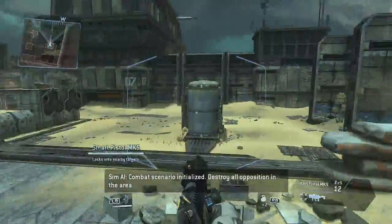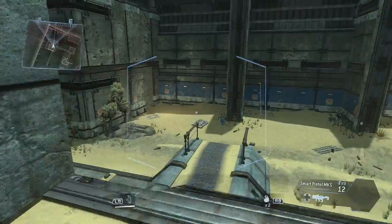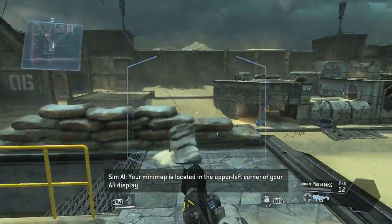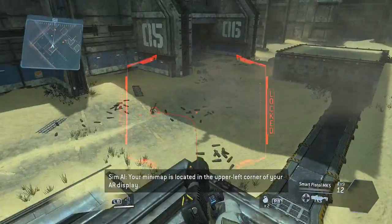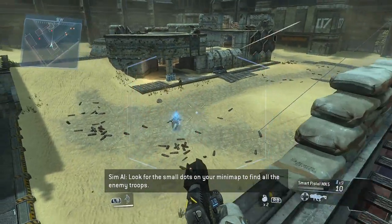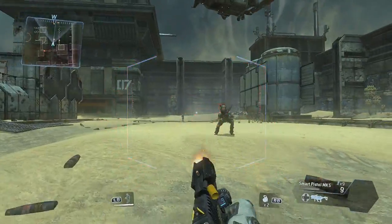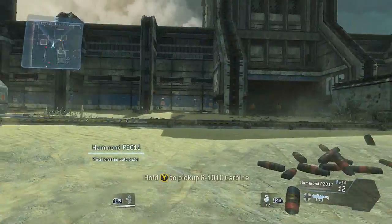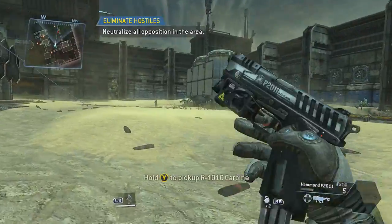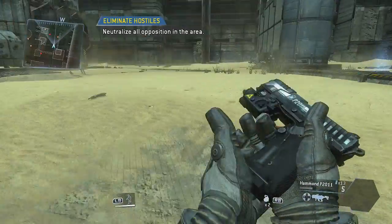Combat scenario initialized — destroy all opposition in the area. Your mini-map is located in the upper left corner of your AR display. Look for the small dots on your mini-map to find all the enemy troops.